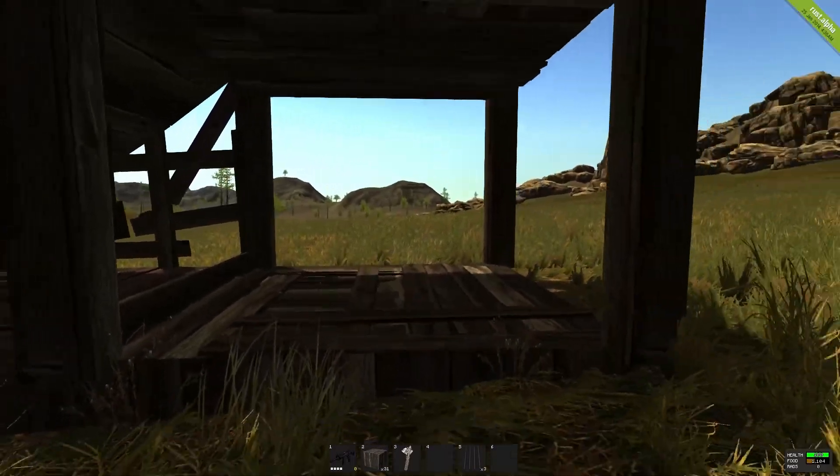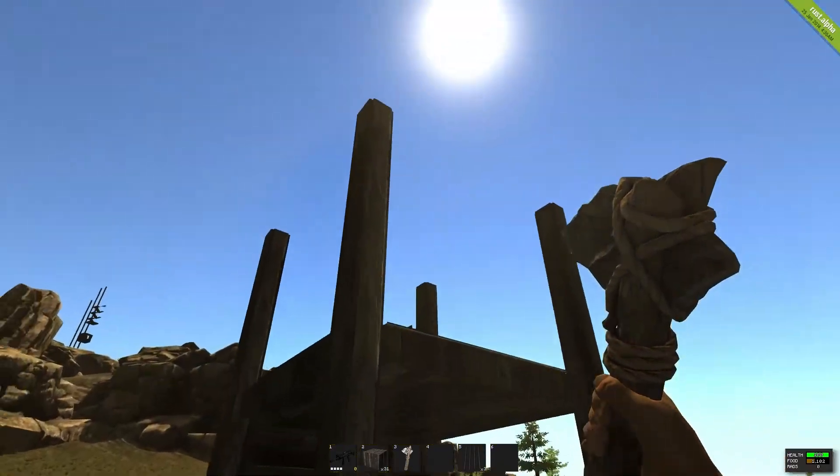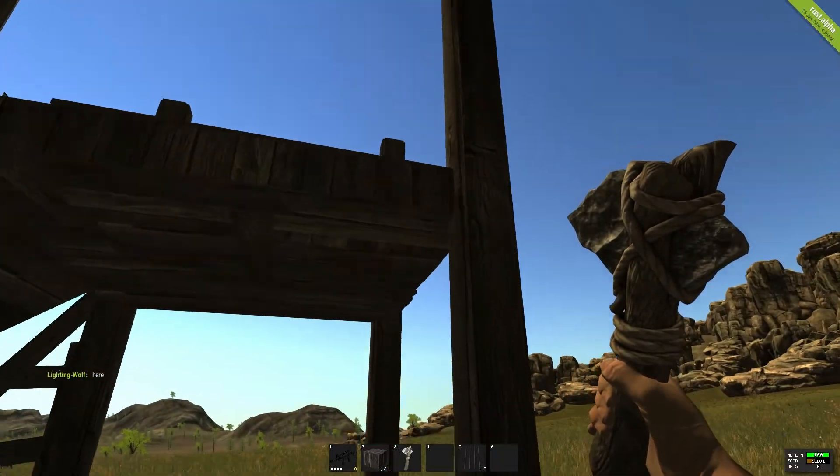What you'll need to do is put the pillars underneath the top pillars, otherwise you're not going to be able to place those pillars up, because as you know, pillars have to be placed on top of other pillars or on foundations — you can't actually place them on the ceiling.